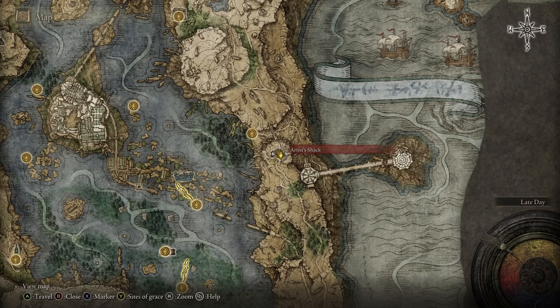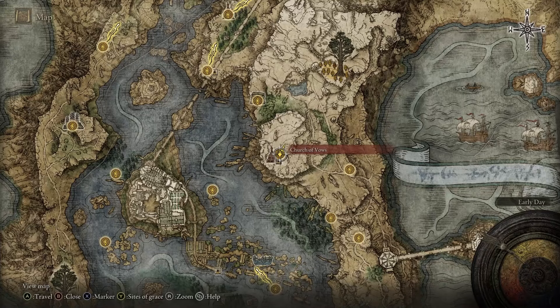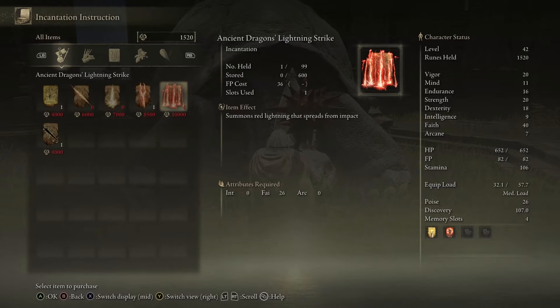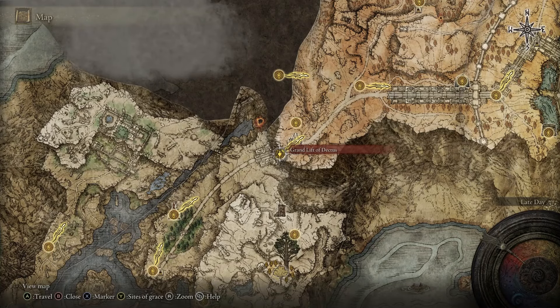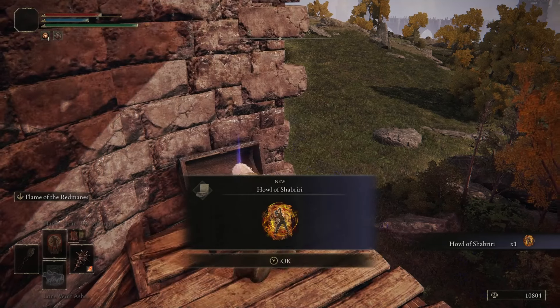Afterward, head to the Artist's Shack over here on the map and defeat the patrolling knight to acquire the Dragon Cult Prayer Book. Now head to the Church of Vows over here on the map and present both the Dragon Cult Prayer Book and the Ancient Dragon Prayer Book to Miriel, Pastor of Vows. Buy Ancient Dragon's Lightning Strike, Honed Bolt, and Lightning Spear incantations, and upgrade the Gravel Stone Seal to plus 13. And remember, if you need more runes, simply farm the Elder Dragon at Fort Faroth. Teleport to the Grand Lift of Dectus Site of Grace and make your way up the hill to reach the Frenzied Flame Tower. Climb the ladder and open the chest to obtain the Howl of Shabriri incantation.